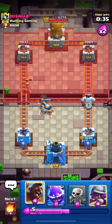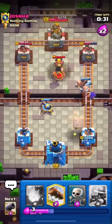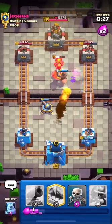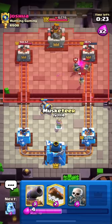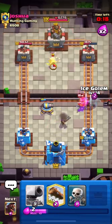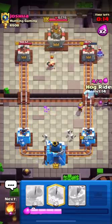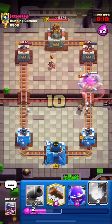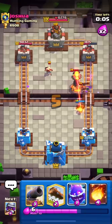I'm again pushing with my Hog but he has Inferno this time, so I'll Fireball. He drops his Guard as well. In Log Bait matchups, always remember to try to get an early damage lead, as that early lead can help you win — in the final minutes they always cycle their Rocket and take out the tower.